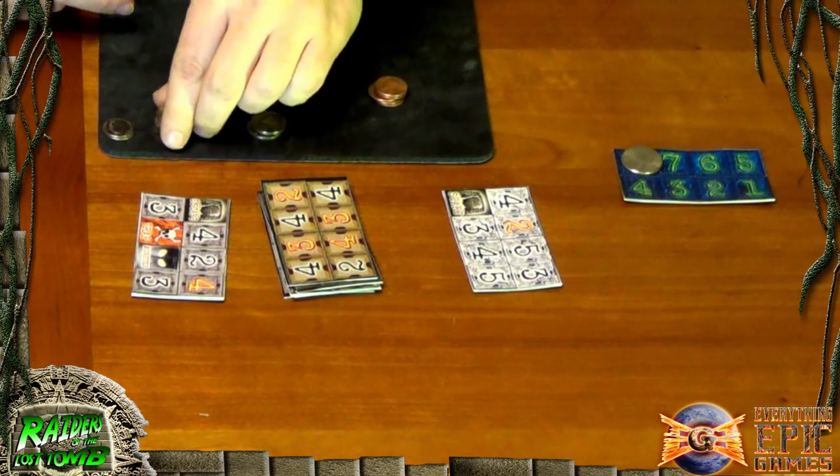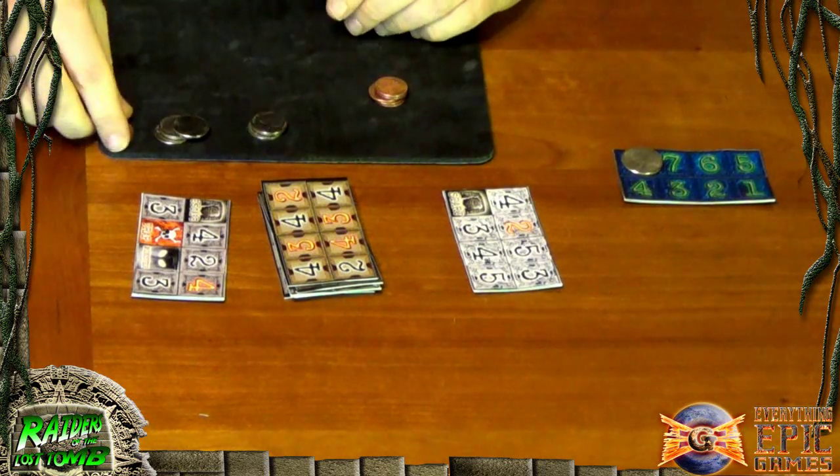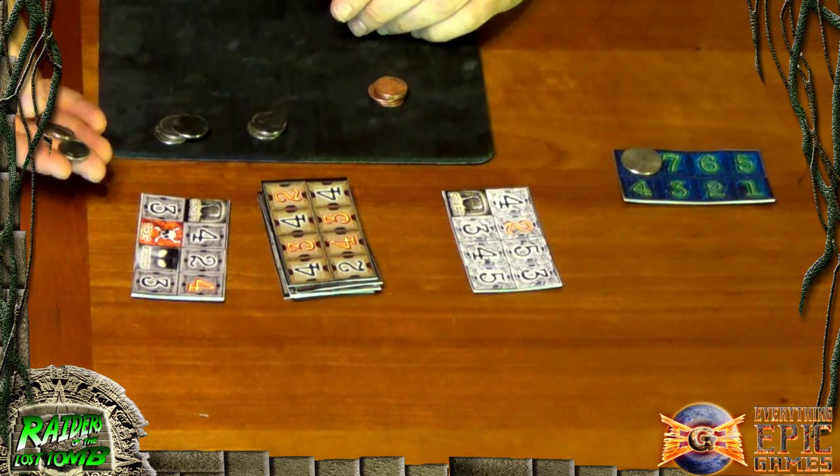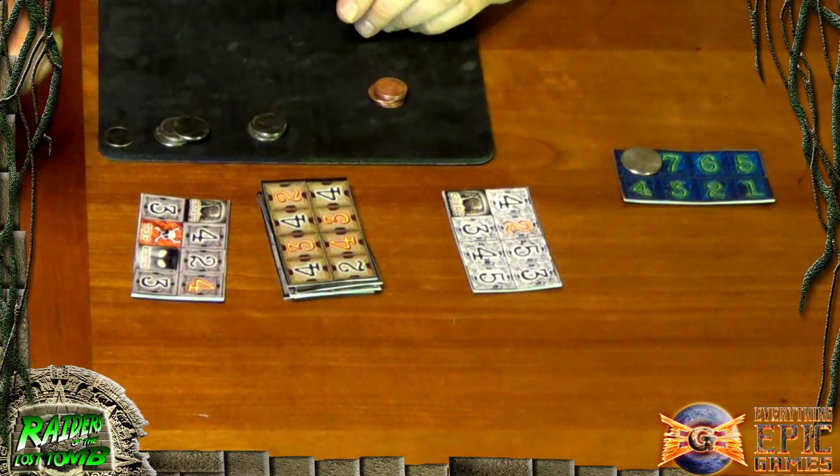You'll also need at least two nickels to represent the player characters, plus some spare nickels for the audacity points. I also recommend having a couple of dimes ready — one to represent the player with the grail — and it's always good to have a couple extra on hand.